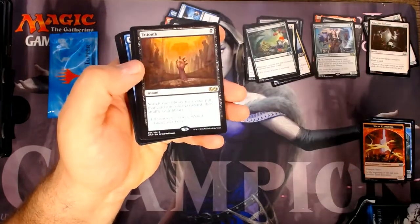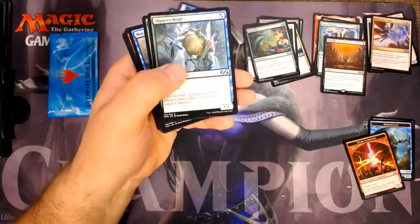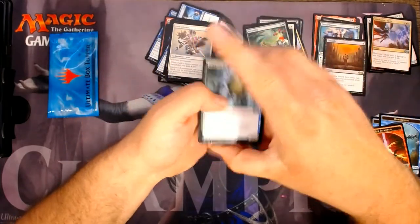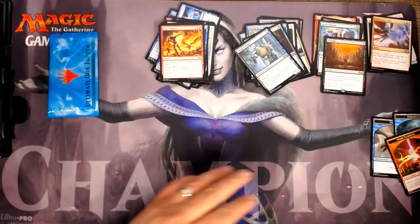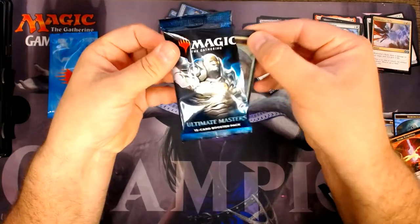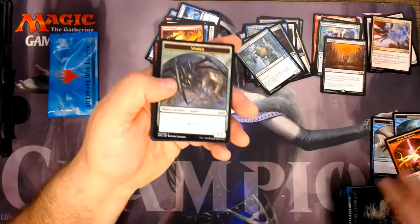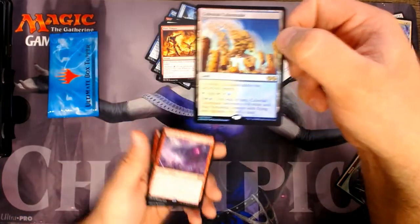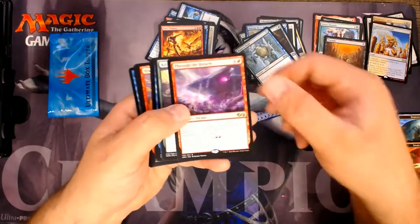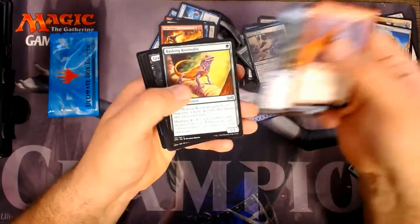Warleader's Helix and an Entomb. I'm thinking I might actually make some kind of modern reanimator deck. Bogle — that's it. Definitely wanting to hit some of the big ones. Celestial Colonnade in Foil and a Through the Breach — that's a pretty good pack right there. I'm happy with that. Kitchen Finks also showing up. That's a hot pack — and a Young Pyromancer. Solid. Definitely a solid pack.